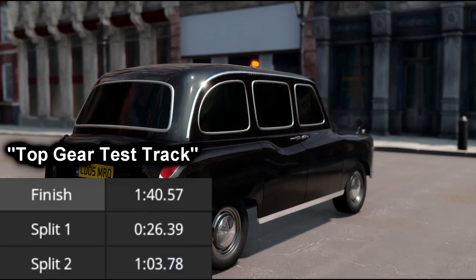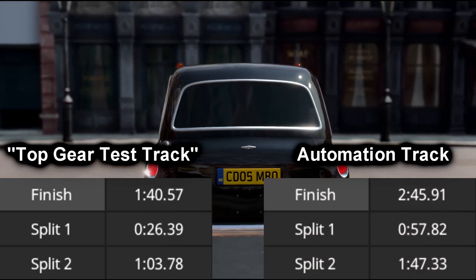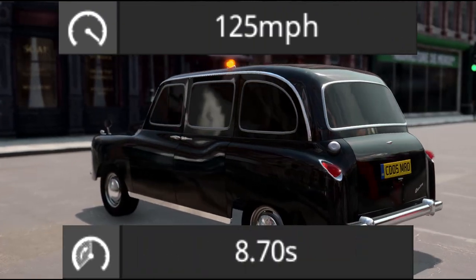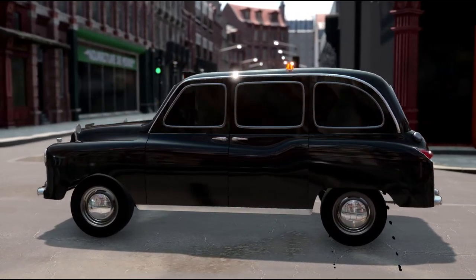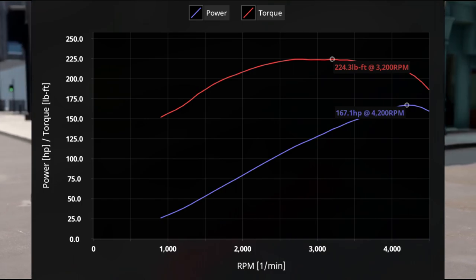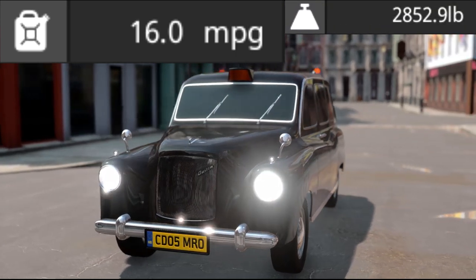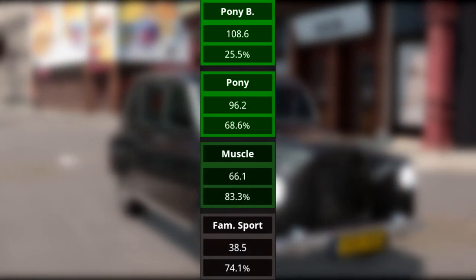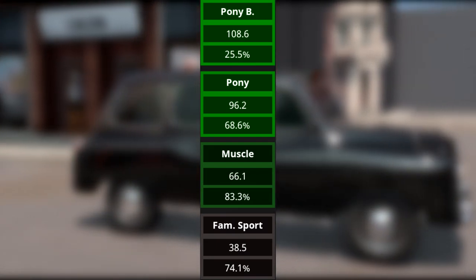It has a lap time of 1 minute 40 seconds 57 milliseconds at the Top Gear Test Track, and 2 minutes 45 seconds 91 milliseconds at the Automation Track. It has a top speed of 125 miles per hour and a 0-60 in 8.7 seconds flat. This vehicle is powered by a custom 4.2 liter inline-six engine that produces 167.1 horsepower and 224.3 pounds-feet of torque, with a fuel efficiency rating of 16 miles per gallon and a weight of 2,852.9 pounds. It's a competitor in both the pony budget and standard pony car markets, but does poorly in muscle car and family sports car markets.